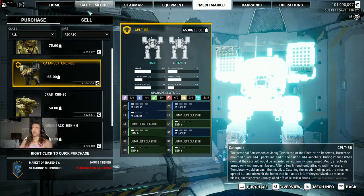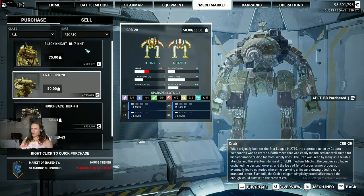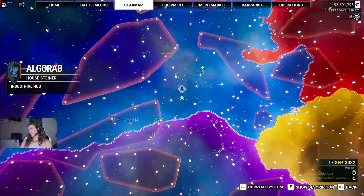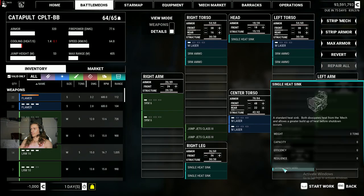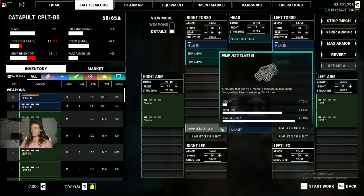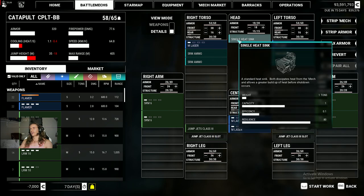Let's do it — I got a slot for you. I think I have enough money because I'm rich — rich from murder and plunder. Let's look at this thing. Single heat sinks — get out of my sight. Here's a little trick with the jump jets: three whole tons of jump jets only added 18 lift, so you just leave one in there to give yourself enough to jump over a little terrain — mostly to get down in places where you'd normally have fall damage. Otherwise it's just super pointless.